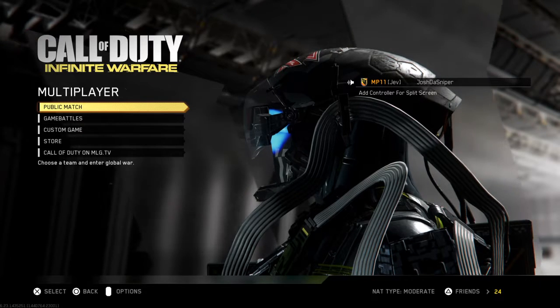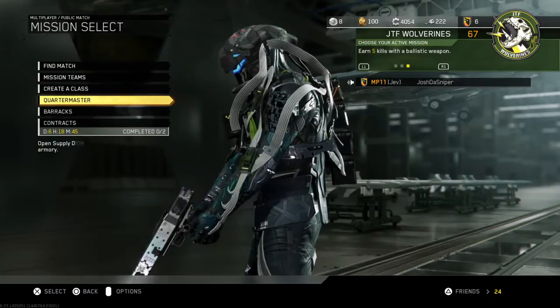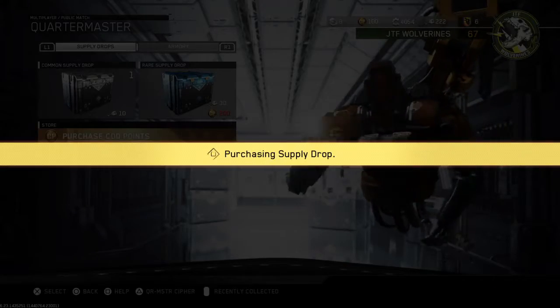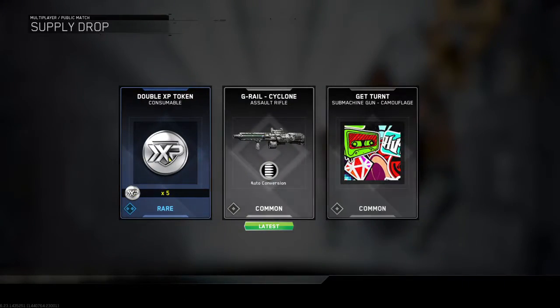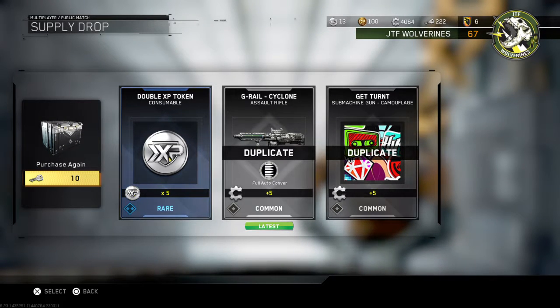Hey guys, this is Josh the Sniper. Welcome to another video on Call of Duty: Infinite Warfare. Today I'm going to be going over my new challenge — my challenge is to get Black Sky before the next Infinity War game comes out, which gives me a very long time. I'm gonna be going over getting gold camo for every gun that I still have.